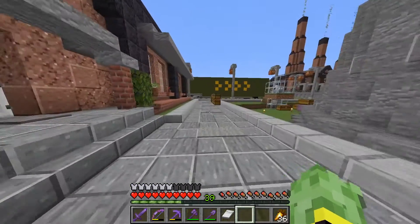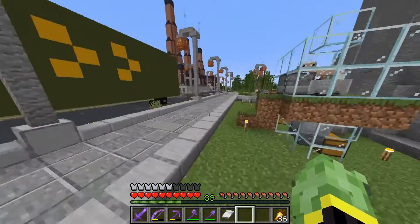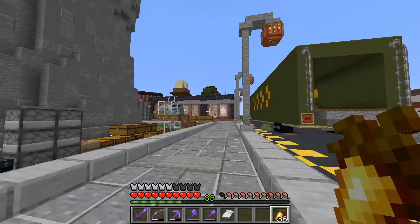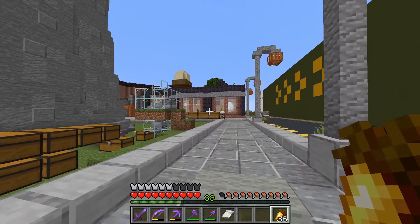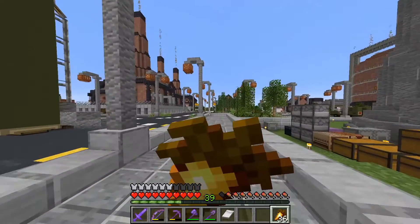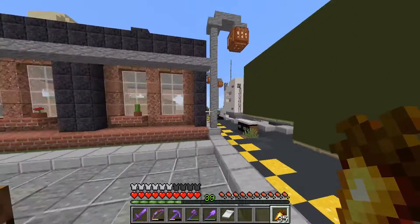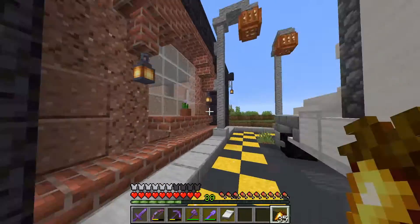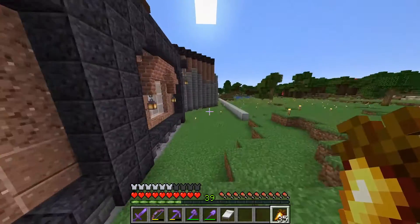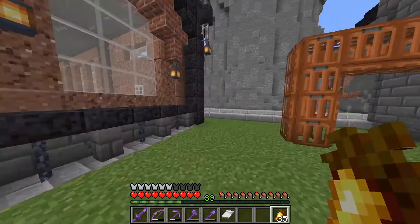I think I want some spruce wood and oak wood to do up the interior. Most of the buildings around this area don't have interiors — they're just plain and sitting with chests — but this is going to be a villager trading hall, so these guys are going to need little pods to live in and I'm going to have to use this quite a lot to go in and trade with them. I just wanted to give an update since we completed the exterior.